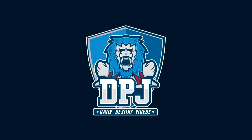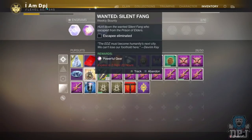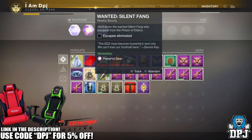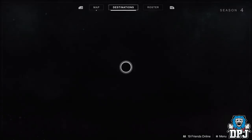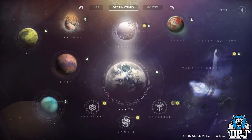What is going on guys, welcome back to the channel and I appreciate you being here. Today I bring you another Destiny 2 video and today I will guide you on how you can complete Spider's VIP bounty enemy, which this week is Silent Fang. This bounty will reward you powerful gear, so it's definitely worth your time doing so.